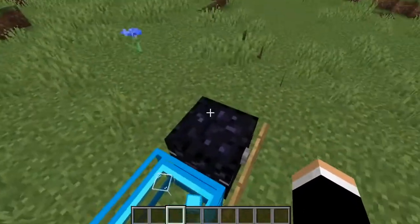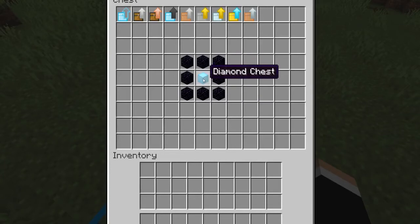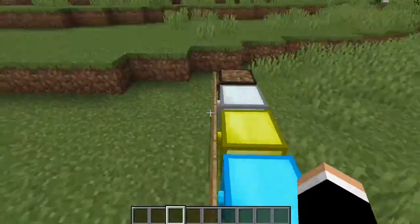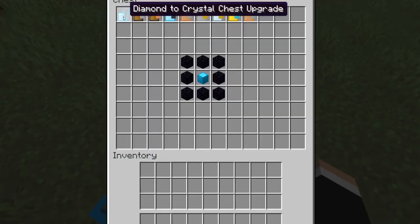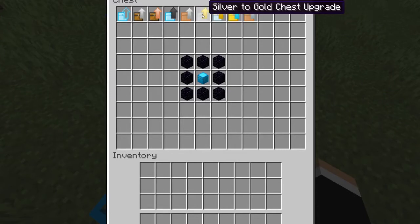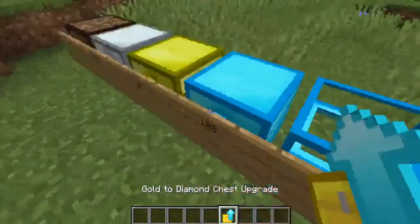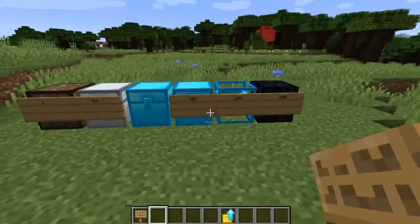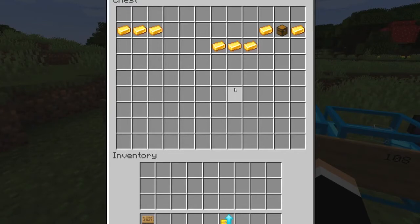And then the next one is the obsidian chest, which takes a diamond chest surrounded by obsidian. Also, in this mod you don't have to use these crafting recipes — you can also make upgrades. So if we test one of these, let's grab a gold-to-diamond upgrade. If you make one of these upgrades and right-click on the gold chest, it turns into a diamond chest — though my sign fell off. So now it's a gold chest and that recipe turned a bit messed up.